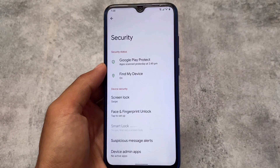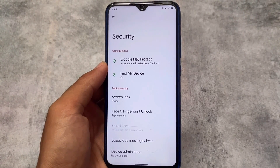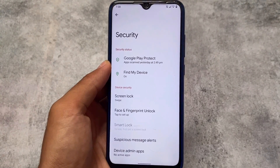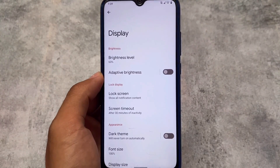In the security section, face lock and fingerprint lock are already present. Unfortunately, there is no app lock here, but if you need app lock you can use Magisk modules or Play Store apps available for that. App lock is not a big deal anyway.